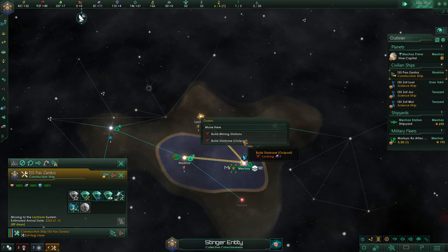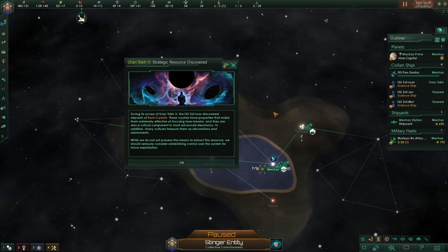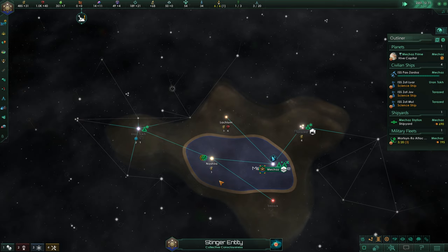Does this no longer require influence to build starbases? We're lacking alloys. It does require influence - 75. That's fine. During a survey of Iran-Toke 5, the ISS Zof-Luar discovered deposits of rare crystals. These crystals have properties that make them extremely effective at focusing laser beams, and they're also a critical component in most advanced electronics. While we don't yet possess a means to extract this resource, we should seriously consider establishing control over the system for future exploitation. Indeed, and we're going to.